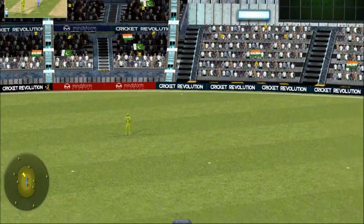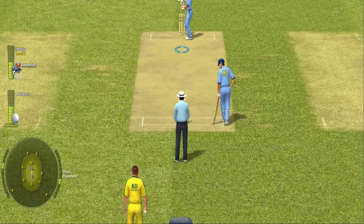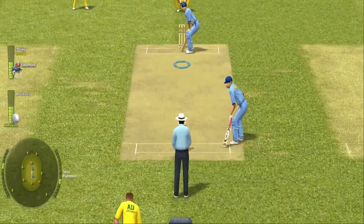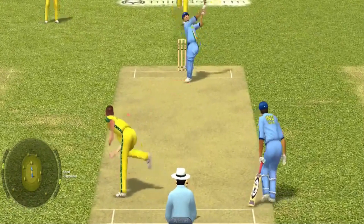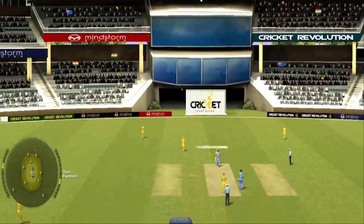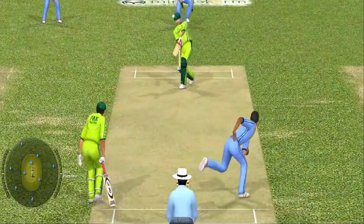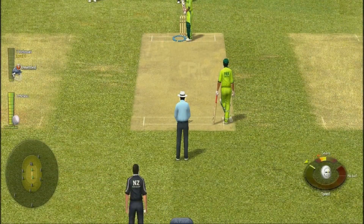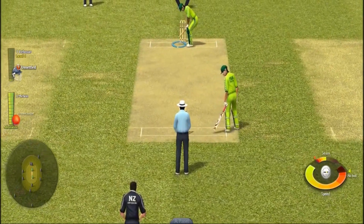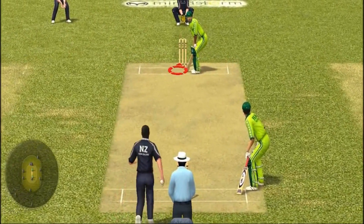The AI here is smart. Captains will change fields according to your shots, bowlers won't bowl the same delivery again and again, and even after getting smacked around the park, batsmen will rotate the strike when there isn't an opportunity to play attacking shots. Considering the game is almost 13 years old, this is quite an achievement — even recent games fail in this aspect. The way the game gives certain attributes to aggressive and defensive batsmen, or fast and medium pacers, is so simple yet no one seems to do it.